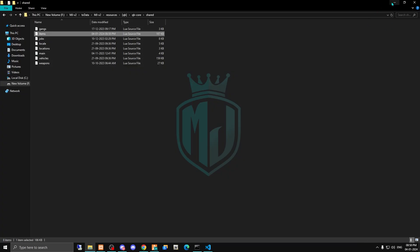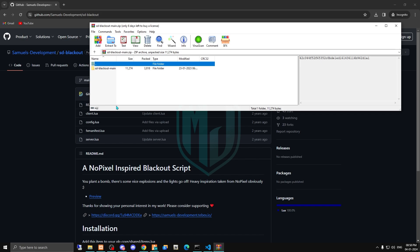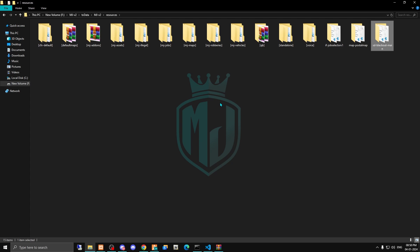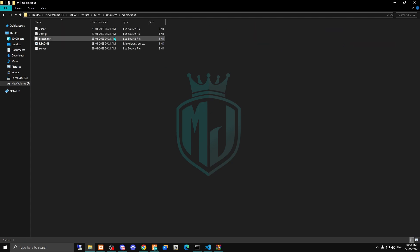Now open the downloaded file, copy it as well, and paste it into your resources folder. I've pasted it right here. Then copy the script name and open its config file.